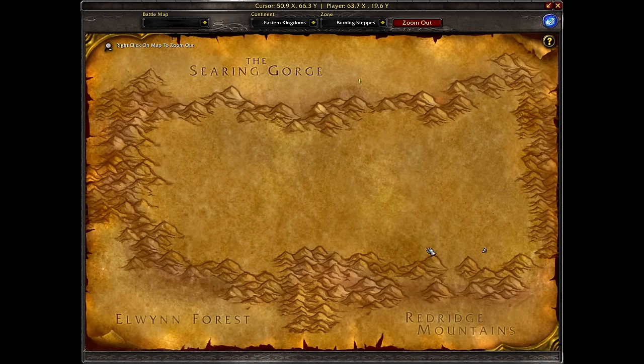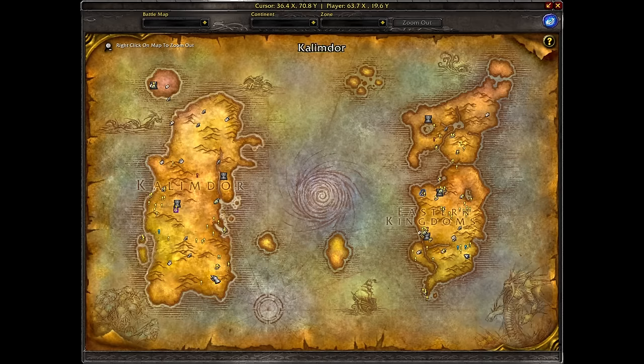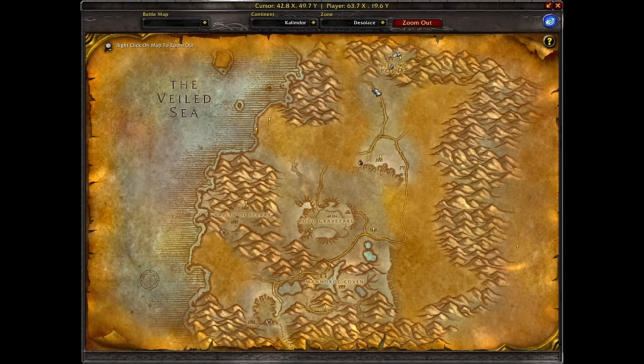I'm not sure about Horde — I think Horde doesn't actually get a Lok'Modan flight path until they're in the Burning Steppes, but I could be wrong — feel free to leave a comment on that. Next, make sure you have the Tanaris flight path, and after that you want the Desolace flight path. For Horde, Desolace's flight path is in a slightly different spot — I always forget exactly where.